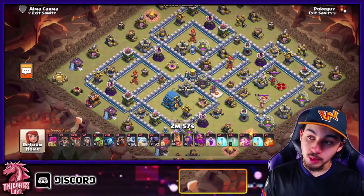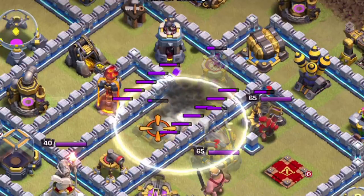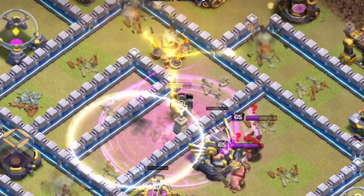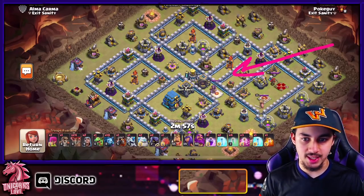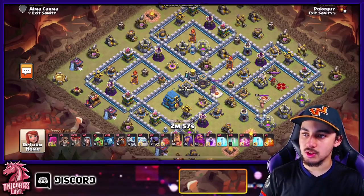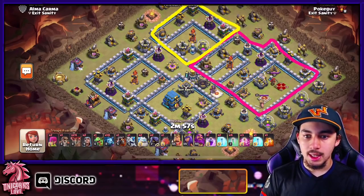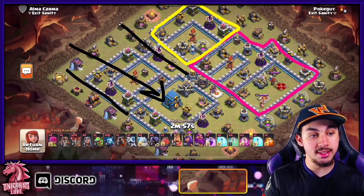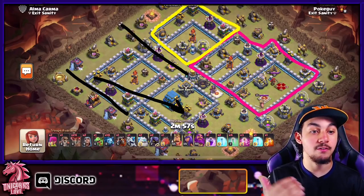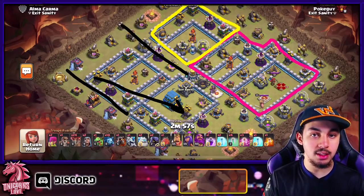In this next example, we're getting a larger part of the base down with the Blizzard — getting rid of the Eagle Artillery, the Inferno Tower, and maybe the enemy Queen. The Queen is so far on the outside that it won't really affect the Lava Loon portion, so you can leave her until the very end of the attack or even use the King to get rid of her. The key visual cue here is Air Defense placement — if you use those Air Defenses as visual cues, you can use that to your advantage to understand exactly the pathing for your Lava Loon portion.